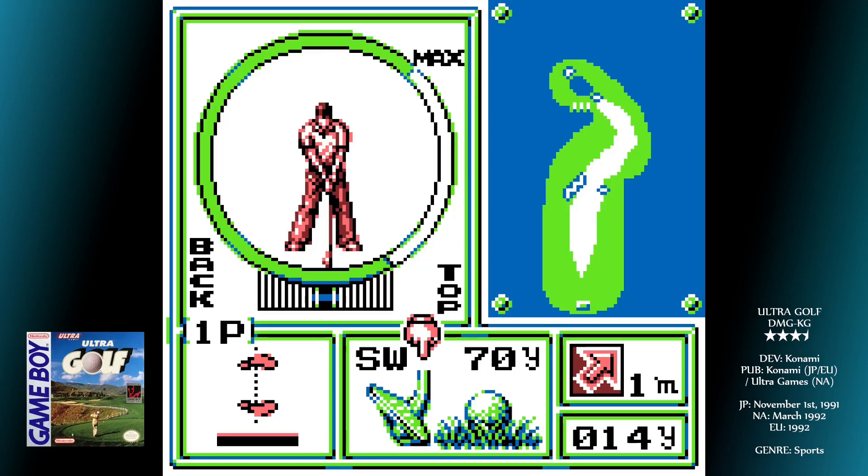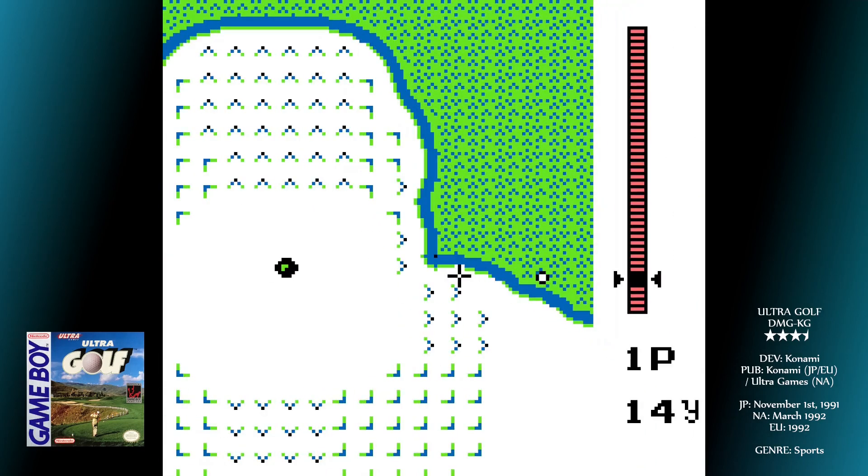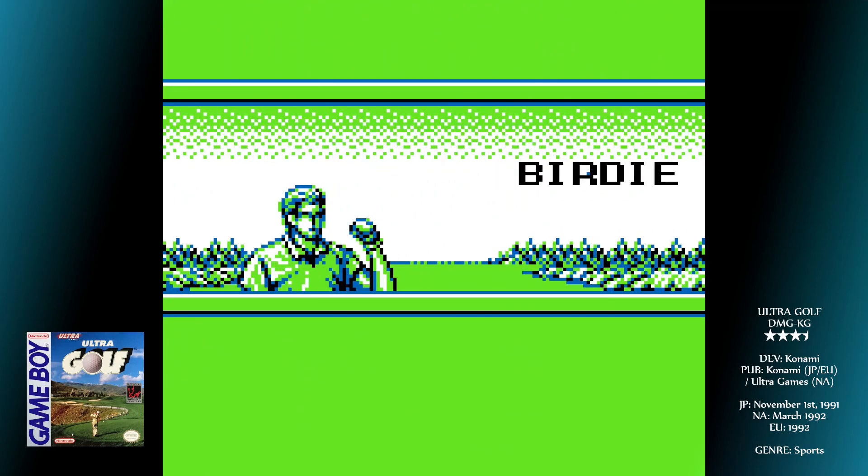Upon pressing A, the cursor will spin back around the other way, and you need to stop it again within the gauge at your golfer's feet. Getting it flush in the dark line is best — falling to the left or right hooks or slices your shot by however much you're off by. As with all golf games, it's a learning experience that you'll either be prepared to do or not.